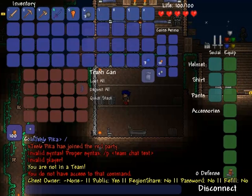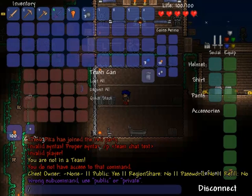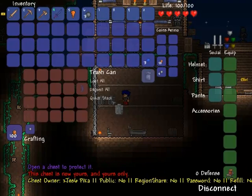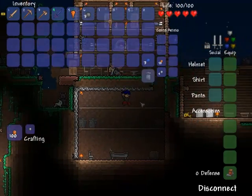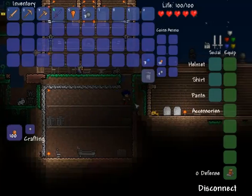Okay, let's take control of this chest. Now I protect this chest. It has my name on it and it's not public, so I'm the only one who can access it. But what if you're an admin and you want other people to access it? You need to set a region.